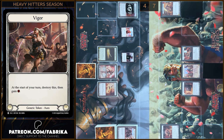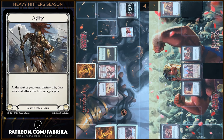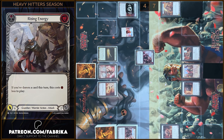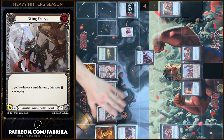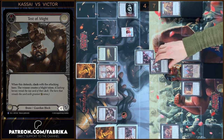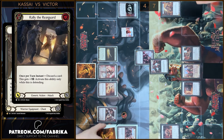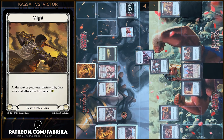I'm gonna destroy a Vigor Token — I gain one resource. Next I will destroy two Agility Tokens. I will play Rising Energy, I will pay two, I have two floating. Rising Energy gains go again — six damage. Block four, let's Clash. You won — I'm gonna create a Mind Token. I have no reactions — you take two.